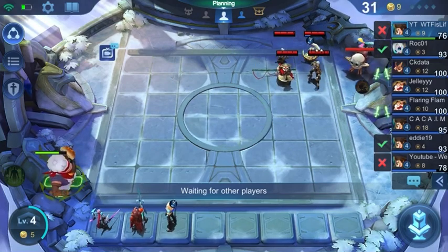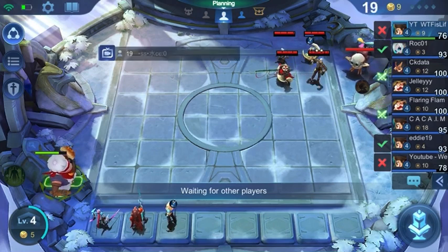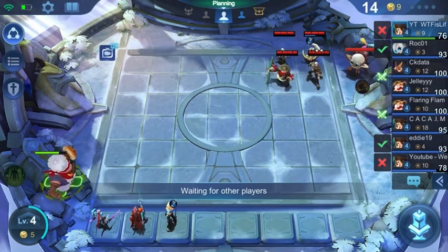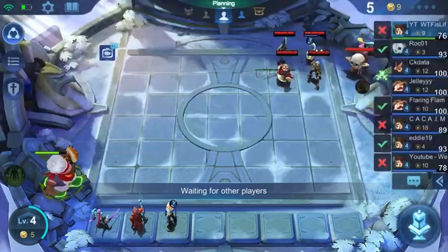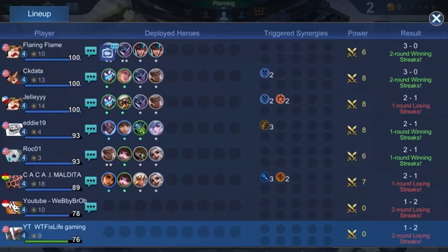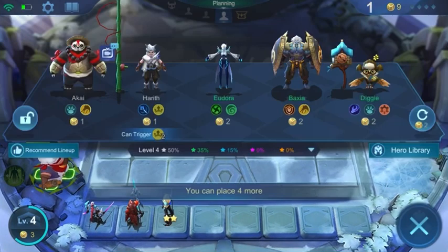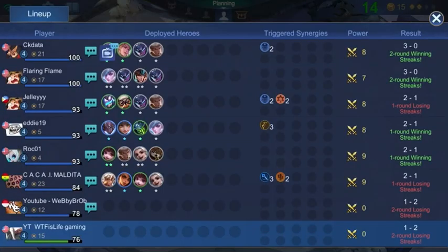Early game, Saber and Alpha - the two Cyborg heroes - are going to be your best heroes just because they have that added hit points bonus, so early game they're going to be very strong units. Late game, I would say Natalia is definitely going to be your main carry, because the main thing is she's silencing opponents - silencing anything that's going to potentially kill your whole team. At the end of the battle, she's going to be the one that ends up on top, basically the last hero standing.